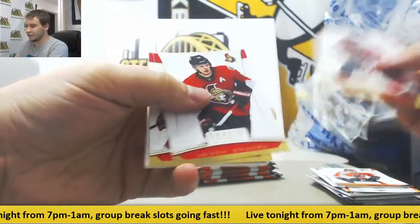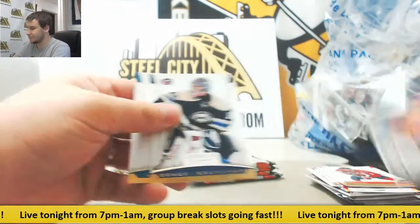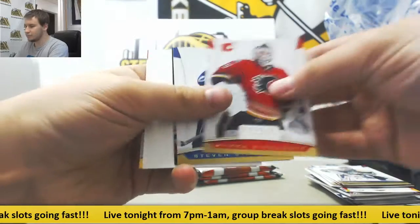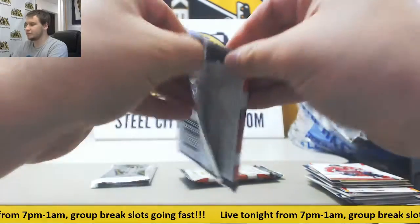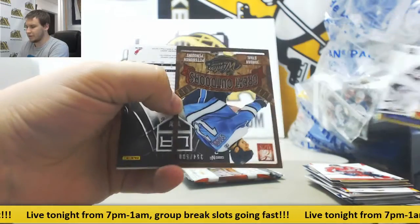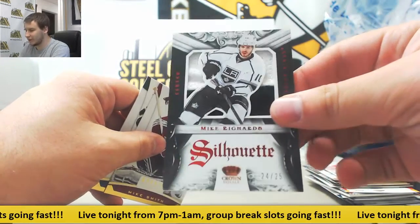Another thick card here. We've got Ben Eager for the Oilers patch, numbered 39 of 50. Insert and base — 100 Lundqvist. Another thick card, clear to $500 — Jordan Stahl and Mike Richards, Patch Silhouette, 24 of 25 for the Kings.